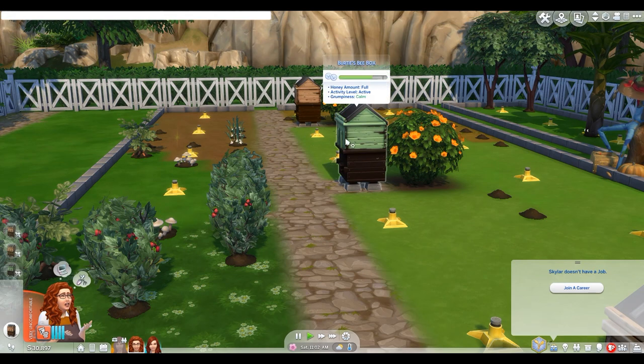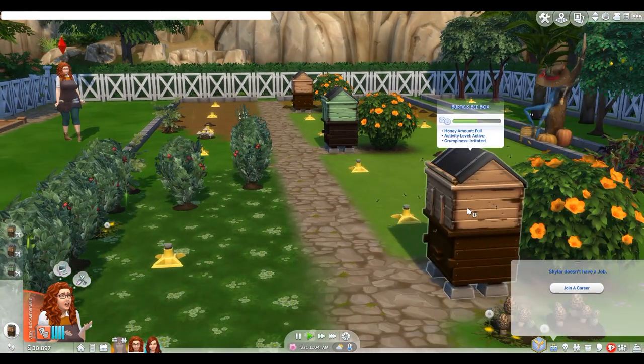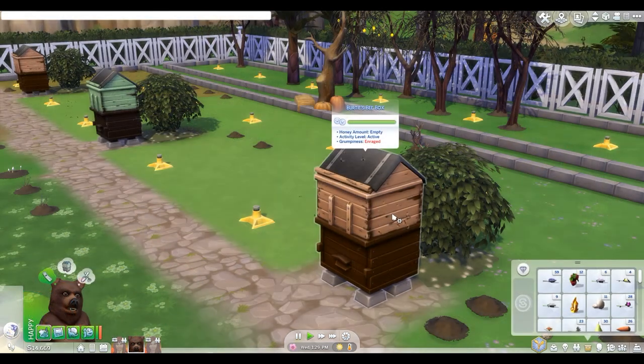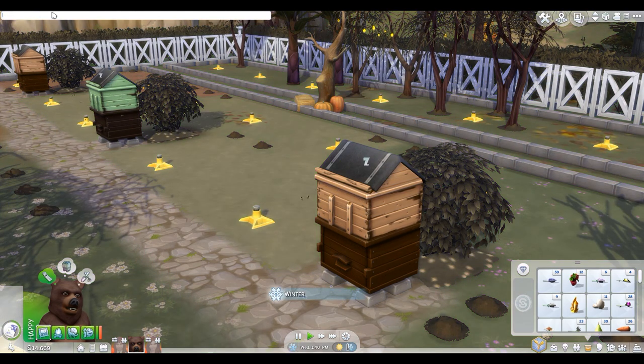It'll also tell you the honey level, which will be either empty, partially full, or full. Partially full is one bottle of honey and full should be three. It'll also tell you if they're active or if they're dormant. Bees are generally active from spring to fall, more active in the summer, and in the winter they go dormant.